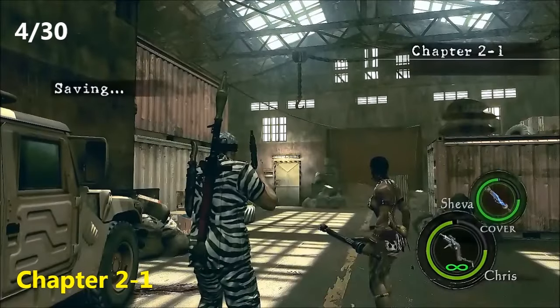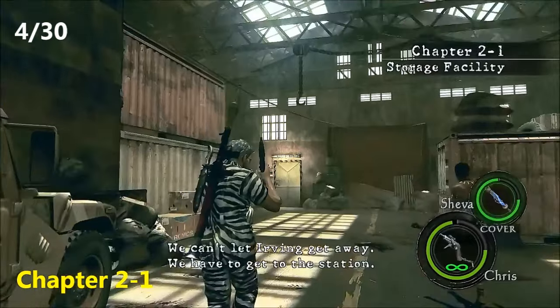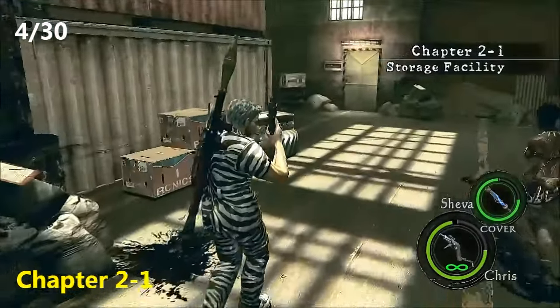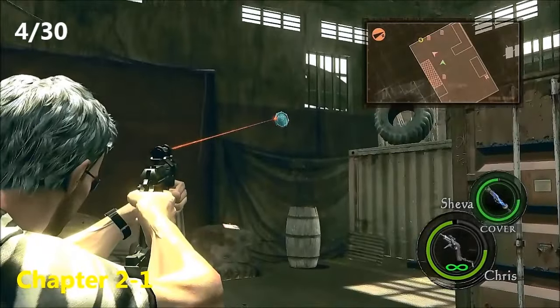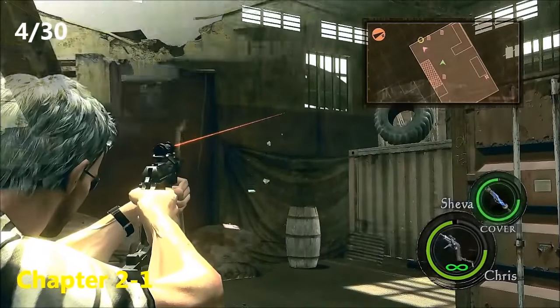Now moving on to Chapter 2-1, right at the beginning — you can even see the dialogue that says Chapter 2-1. You'll see there's this gun on the tire there. Just look to your right and you'll see the fourth emblem of the playthrough.